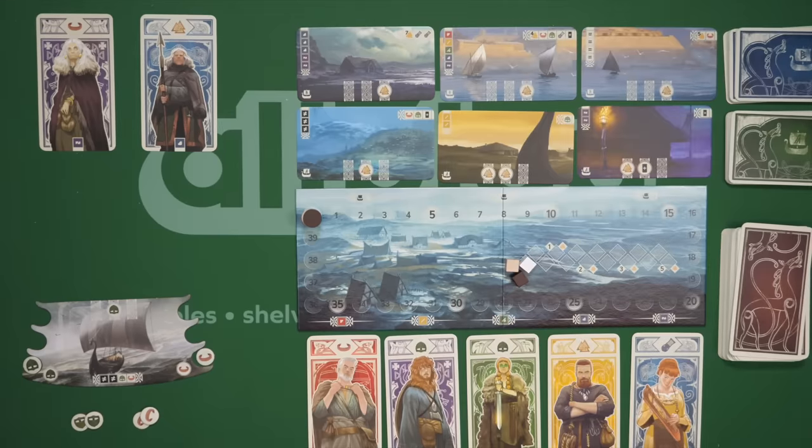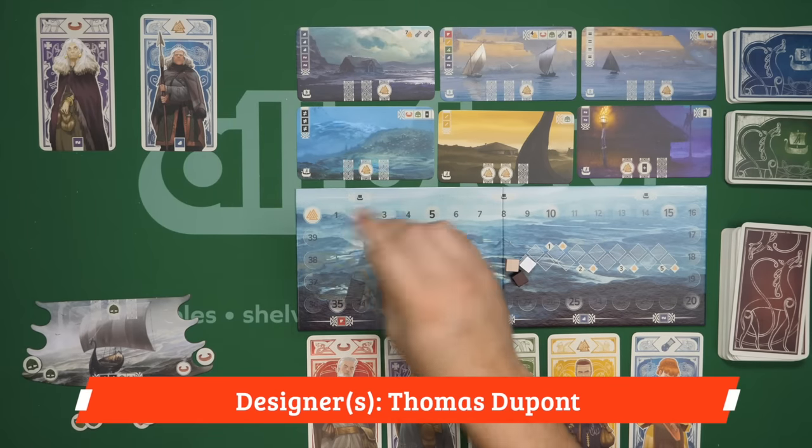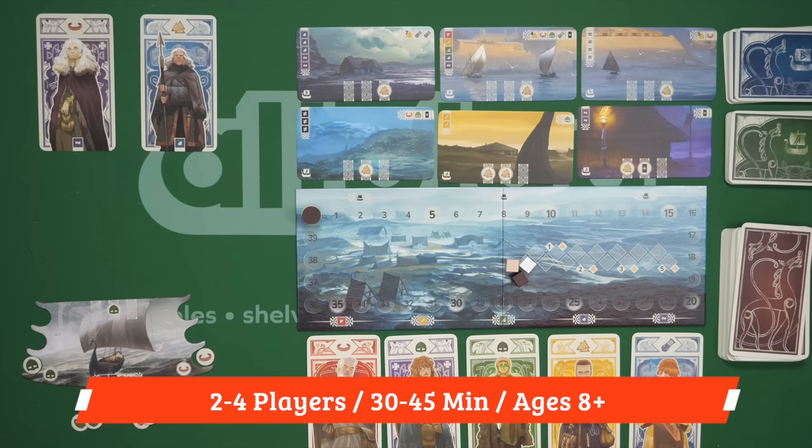The objective of the game is to get to 40 points, going around the track here and making it back to that spot. At the end of the round in which somebody gets to or passes 40, whoever has the most points is going to be the winner of the game.